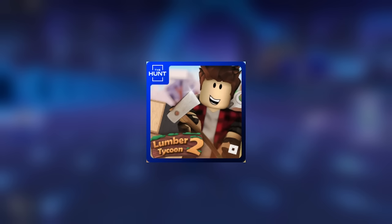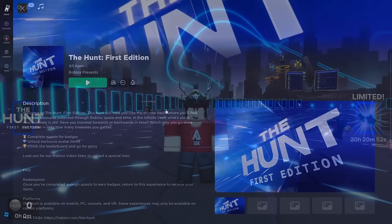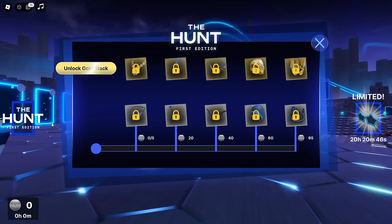This event will end on March 30th, 2024, so make sure you do it as soon as possible before it ends. If you don't know what this event is, I'll leave a link in the description. Basically, there are a bunch of Roblox hats that you can win by obtaining tokens from each game. This video will show you how to get one of those tokens from Lumber Tycoon 2, and it is very, very simple.